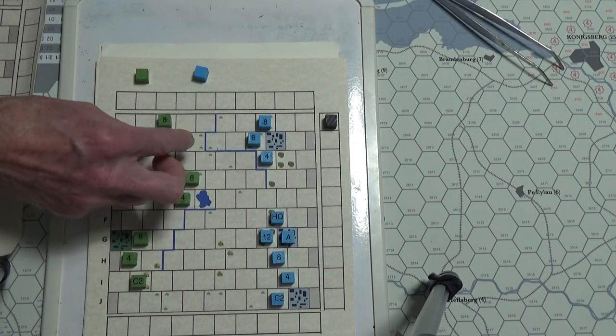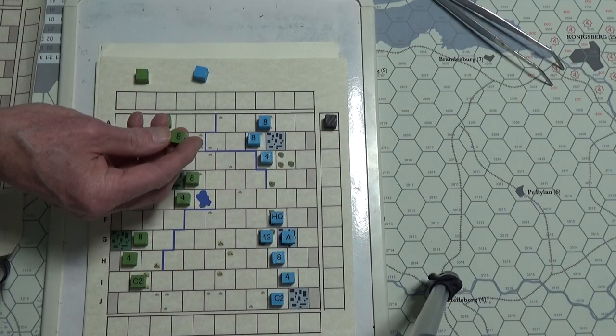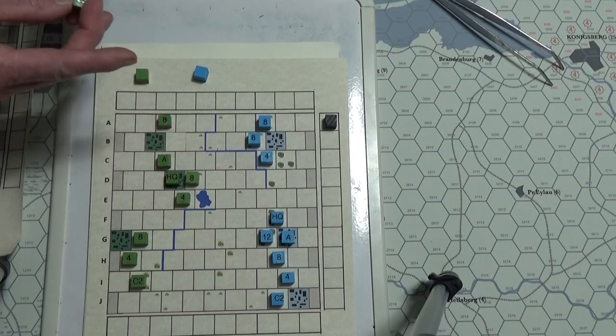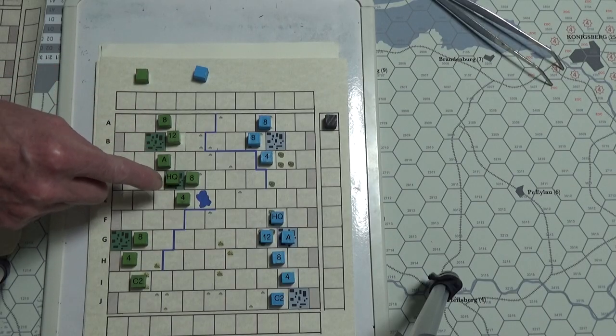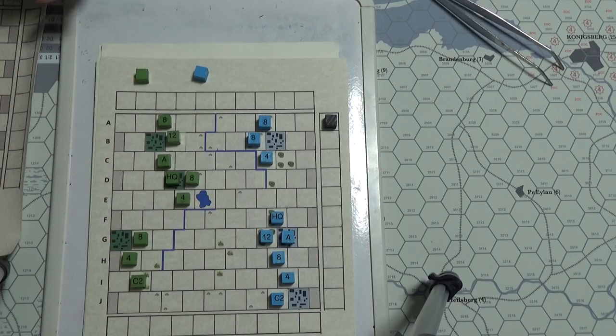The elite infantry step progression is 12, then down to 8, then to 4, then to 2. Regular infantry goes 8, 4, 2. Reserves go 4, 2. Cavalry goes down to 1.